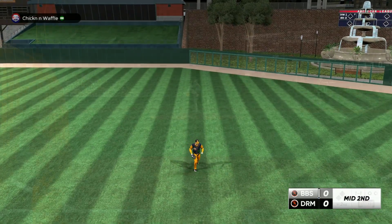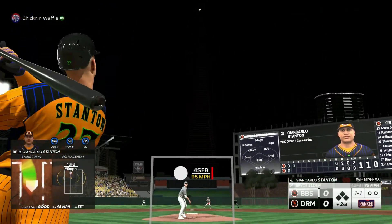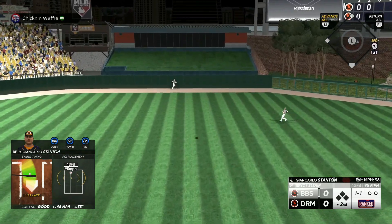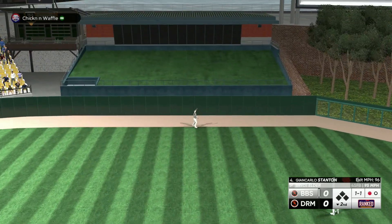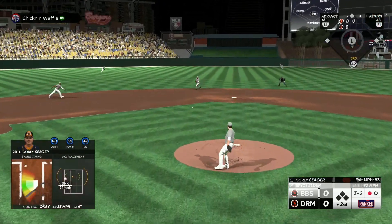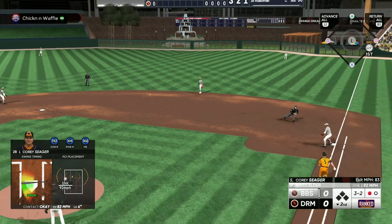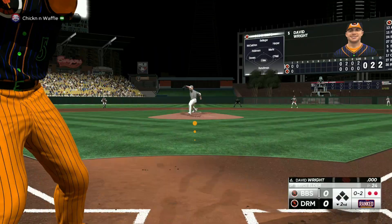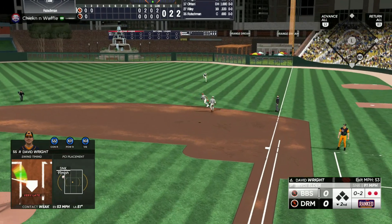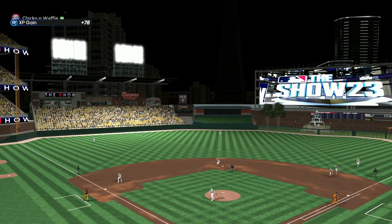This would be really impressive if this leaves — had me fooled a bit there. Seager — that's two taken away by that shift. Why does this guy gotta be good on the mound? It's All-Star, I should be teeing off. Frozen with the four-seam — I was not expecting that.